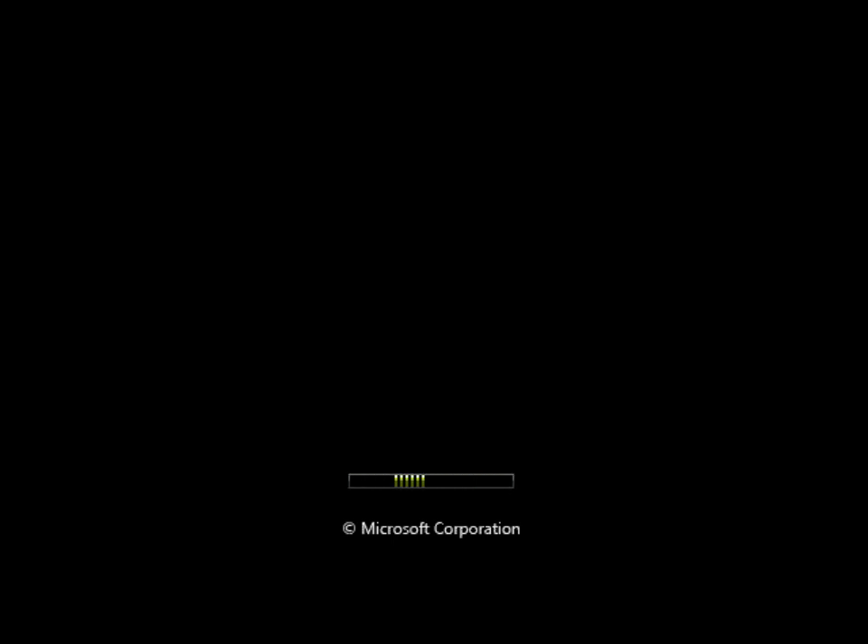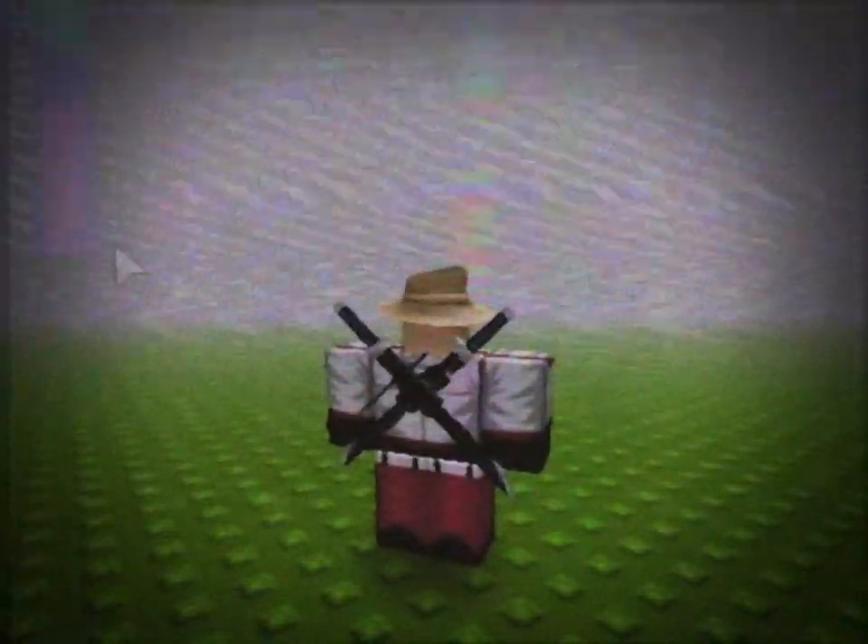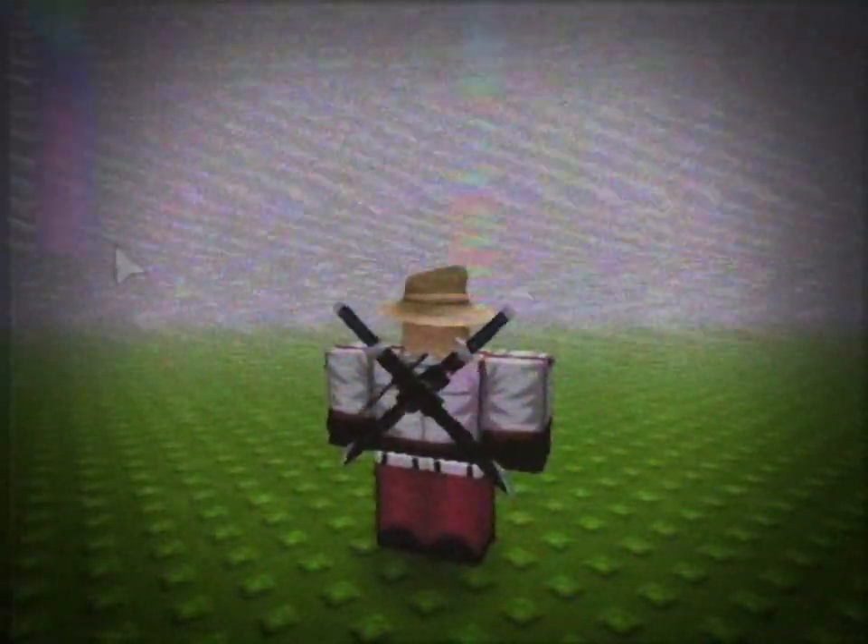I decided to play solo to make sure everything worked. When I spawned, it turned out that the spawns didn't work, even though I used the right ones. My tools wouldn't really load either. A few more seconds later, fog started coming in and I could see nothing at all. The fog eventually started to get just a bit more clear, and I noticed something in it — it kind of looked the same color as the fog.